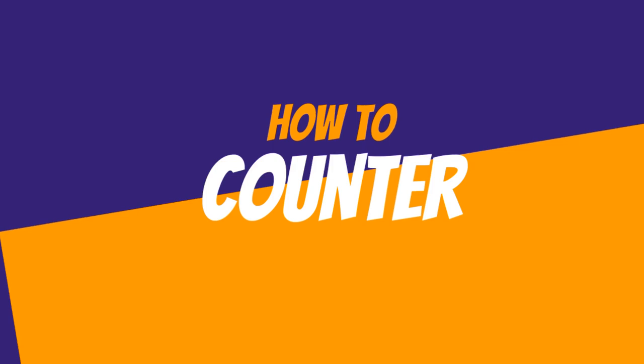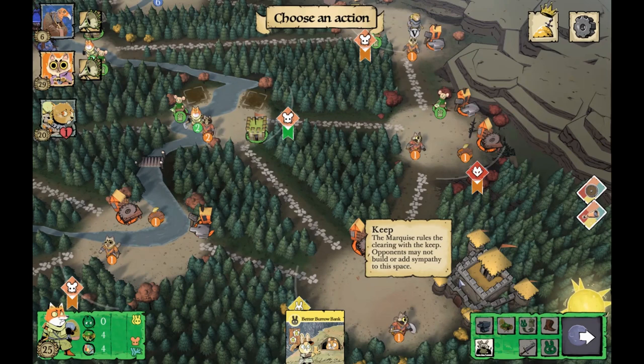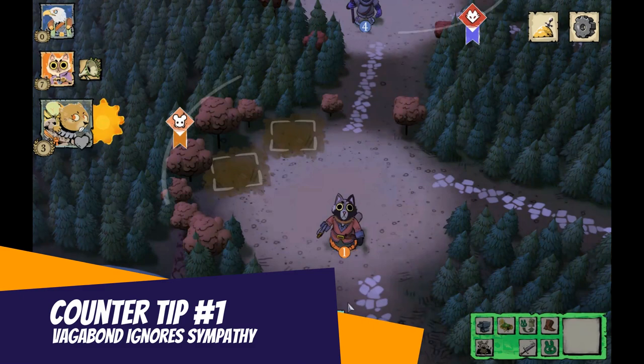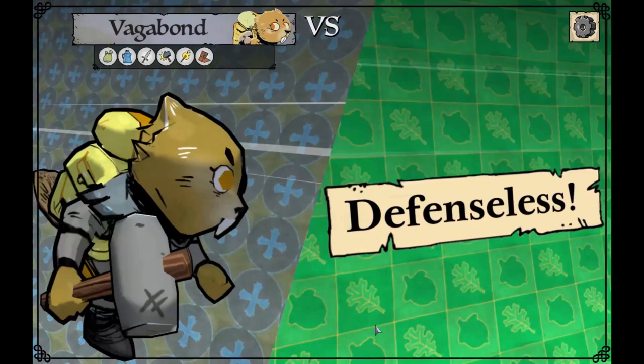Those are all the major tips to improve your game as the Woodland Alliance. However, you have to be absolutely aware of how to counter the Woodland Alliance because other players will probably know these tips, and you need to think about these so you can counter the counter. Counter tip one: the Vagabond ignores the movement rule for sympathy, and your sympathy tokens give two points after you turn hostile, so the Vagabond can exploit that rule.